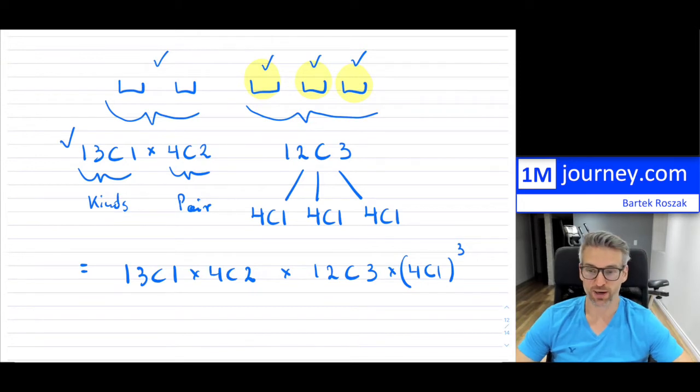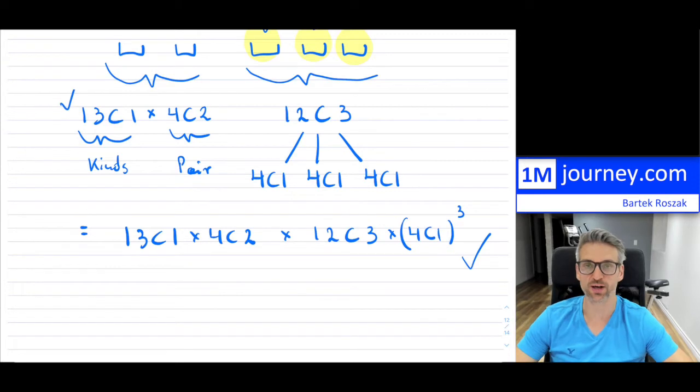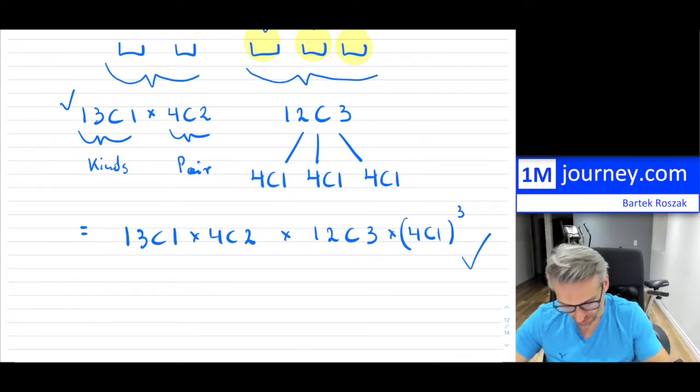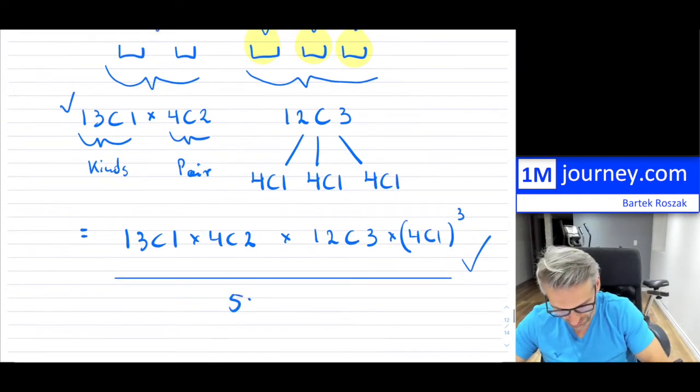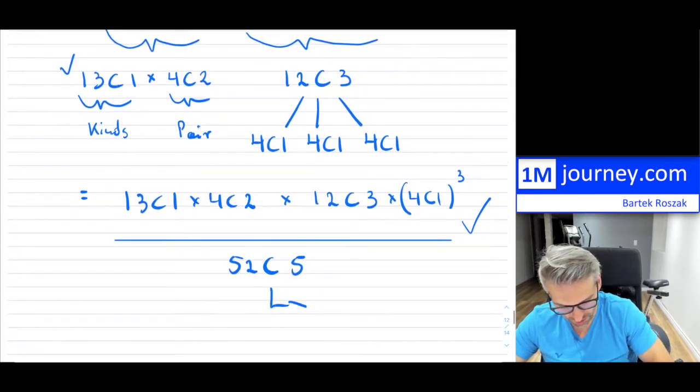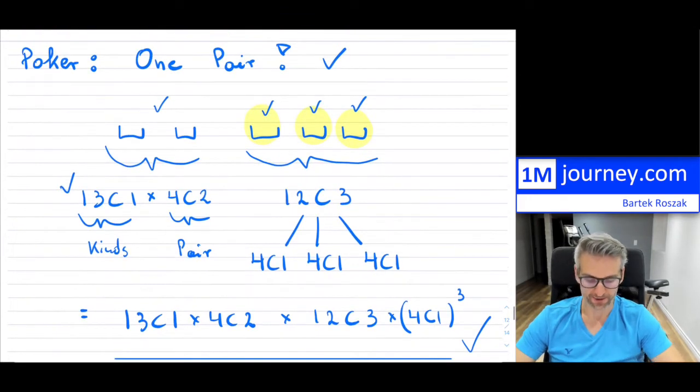So in total, to obtain one pair, we multiply everything together: 13 choose 1, times 4 choose 2 — that takes care of the pair — times 12 choose 3 for the three different remaining kinds, times (4 choose 1) cubed. And if you wanted the probability, you take this entire expression and divide it by 52 choose 5, because that's how many five-card hands we can choose from 52. On top we have how many one pair hands there are, excluding all the other hand types.